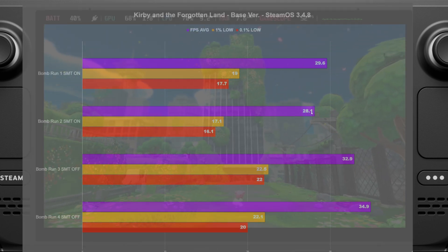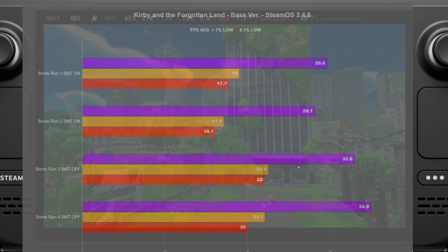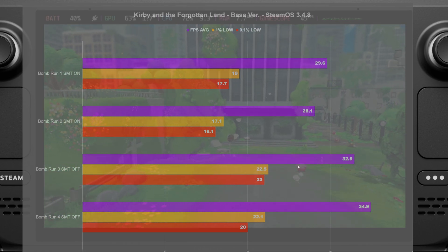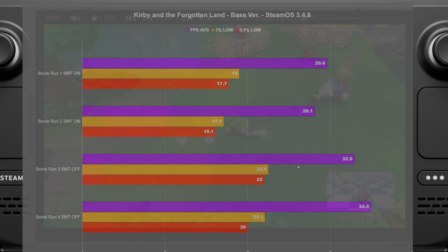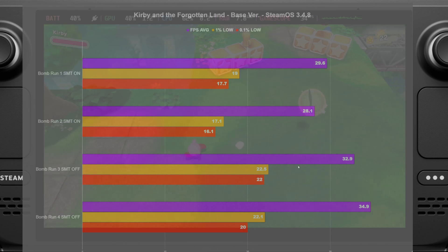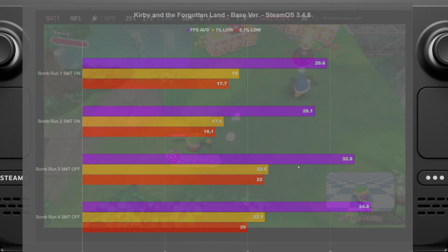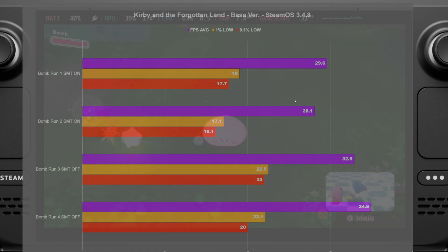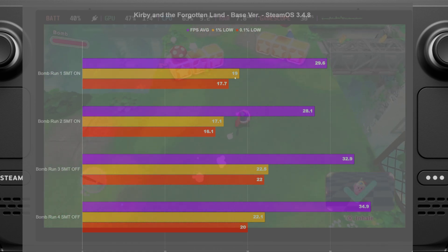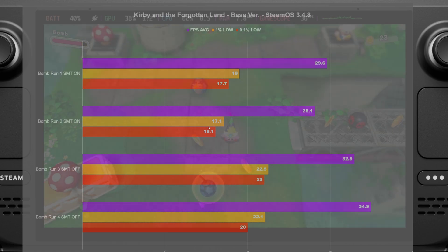Getting into the results - it's the bomb run in the background. I'm just running around in a circle like a madman throwing bombs as fast as I can, just to produce as much slowdown as possible. So as we can see with my current settings, running SMT on - as kind of expected, running SMT on in emulation is detrimental. We got an average of 29 and 28, so about in line, and then some pretty okay 1% lows: 19, 17, 17, 16.